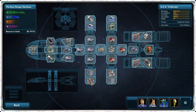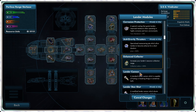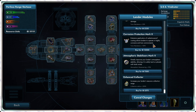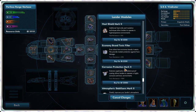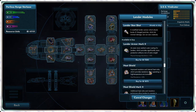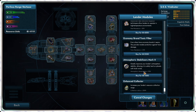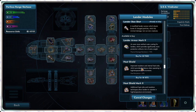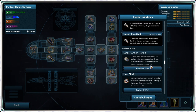Hyperdrive accelerator mark 2. Any better corrosion protection? Toxic resistance? Corrosion protection mark 2 — there we go. So we can get rid of one of the toxic corrosion protection modules. Atmospheric maneuvering — I don't really need that. Lander armor — ooh, lander armor. Physical damage resistance 95%.